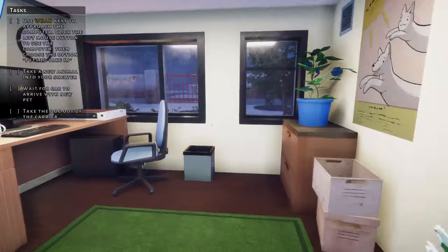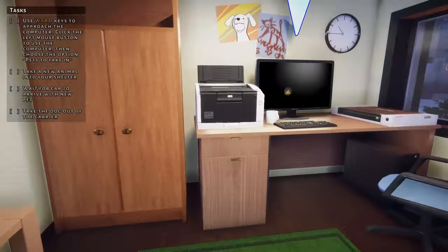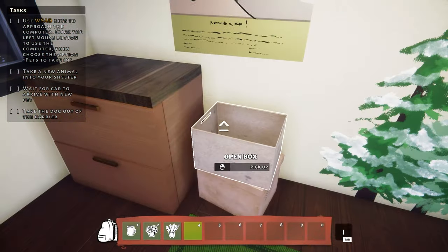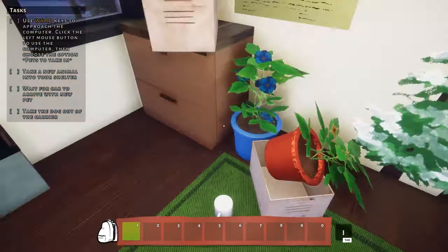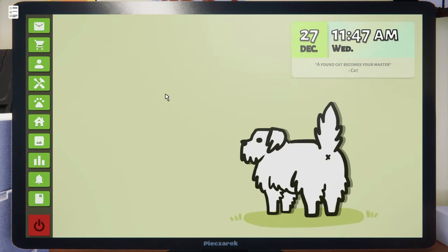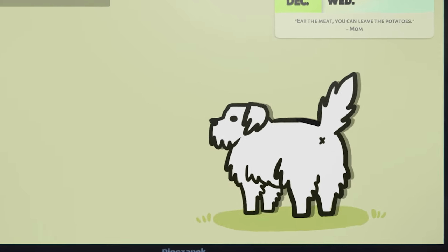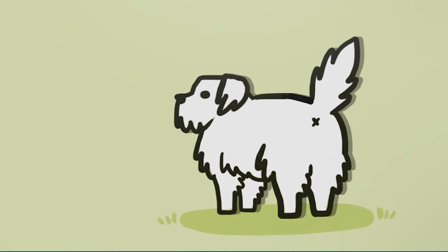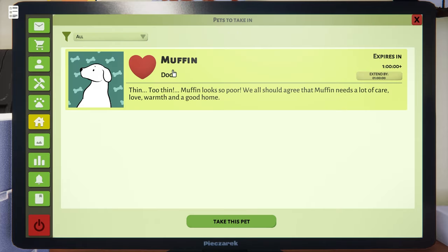I shouldn't have to say this on my channel, but please don't try to microwave a puppy. The main office area doesn't feel like a place I'd want to work in. Let me just make a few changes — there we go, now it matches my headspace: a freaking mess. Boot up the old PC then. This image makes me really uncomfortable. Dogs hula hoops aside, we need to take in our first pet.